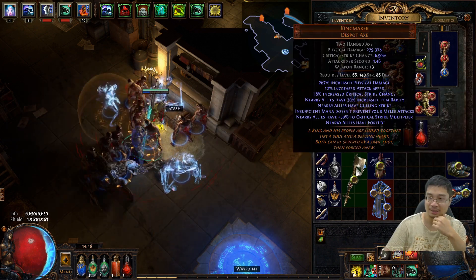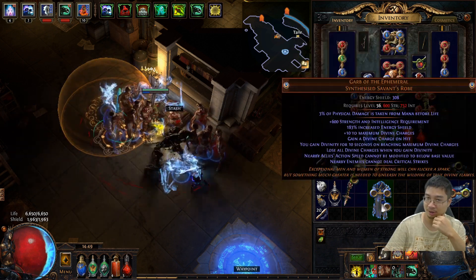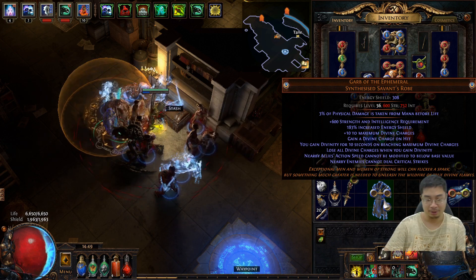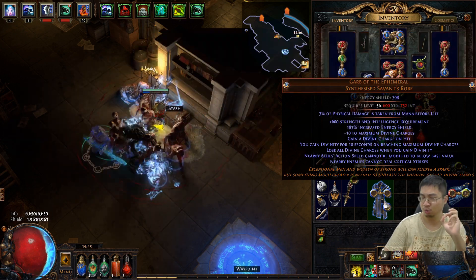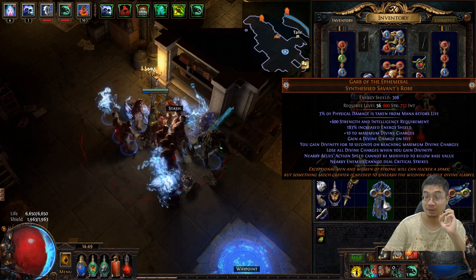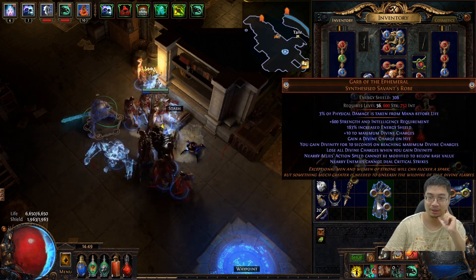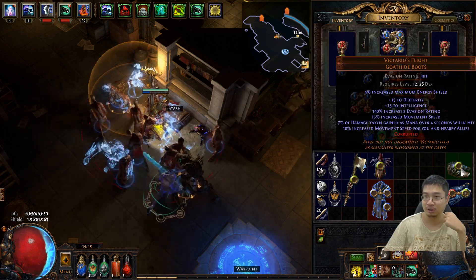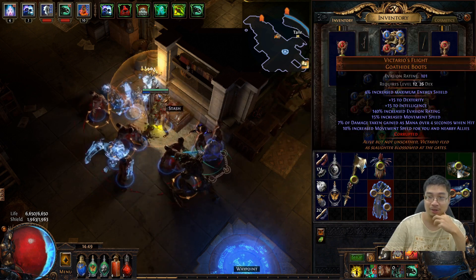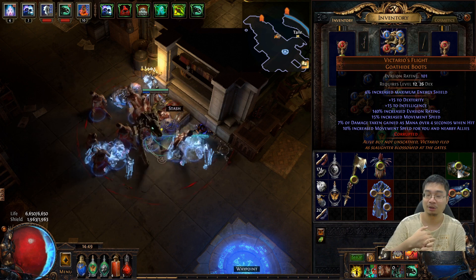All together, those pieces cost: the helmet was about 85 chaos, the chest was about 1.9 exalted, and the Kingmaker around 60 to 80 chaos. All in all, those four pieces cost me about 4 exalted in total to buy.